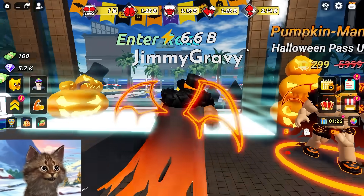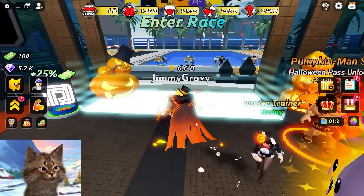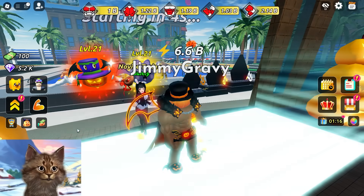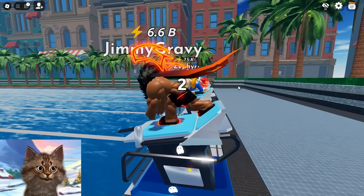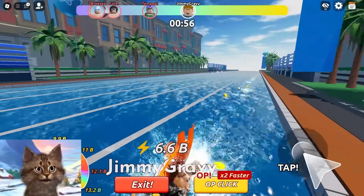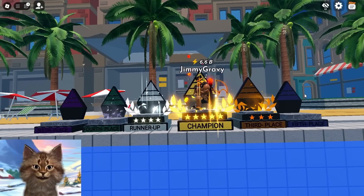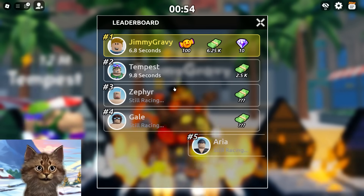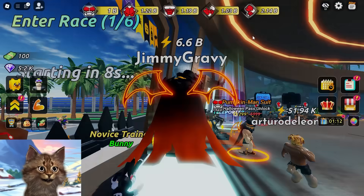Hey look, now we kind of look like that guy! I told you guys we're gonna get strong. Let's do a swimming competition and see how fast we are. Is Bunny gonna jump in the water with me? Okay, here we go - three, two, one... Swim! Oh my goodness, I left him in my dust! All right, that was kind of sad - that was pathetic. Oh wait, I get candy? What do you do with candy?